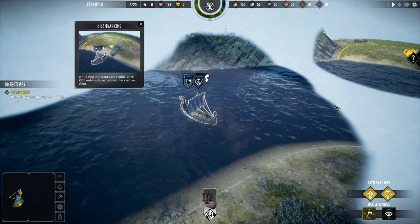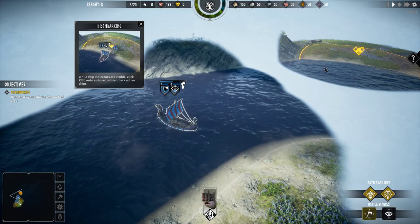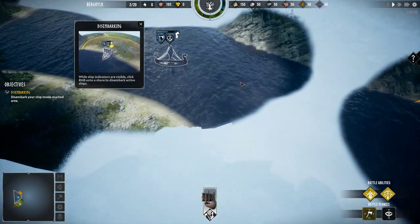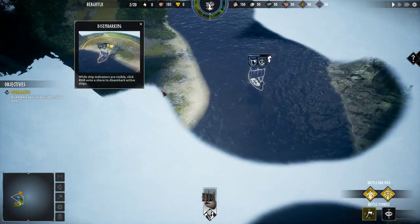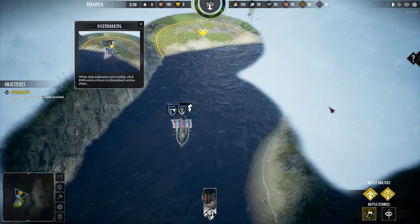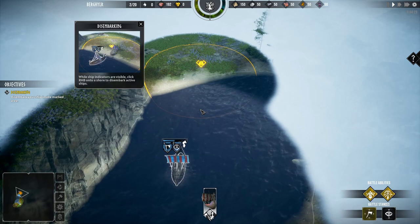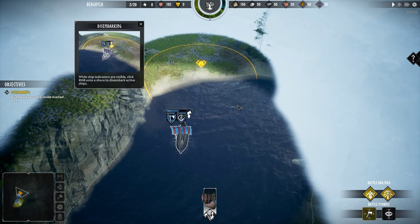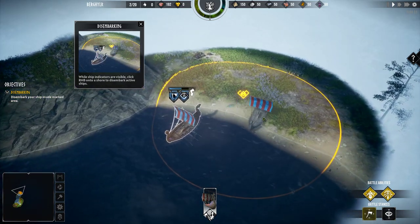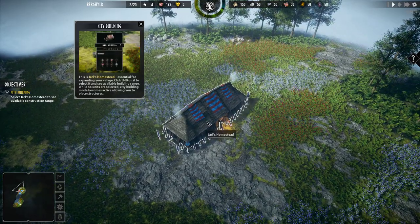Ship indicators are visible, so we can see where we can go, where we can dock. So we can land the ships basically — that's a fairly obvious concept. We've got a map! The boat is a little bit broken. Never know if it's going to beat you or just magically end up on the thing — and it kind of does. Oh, it's the Jarl's homestead!